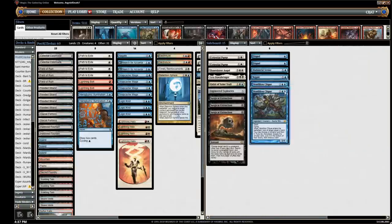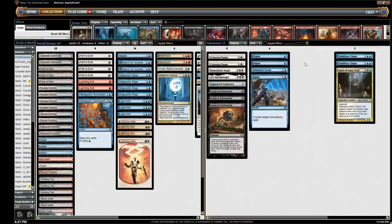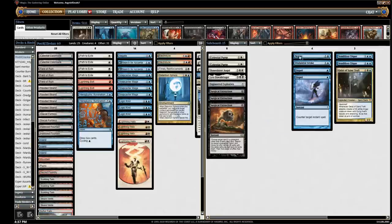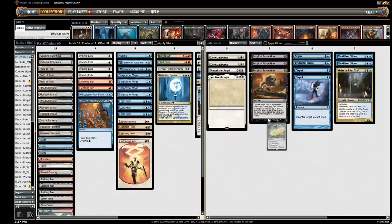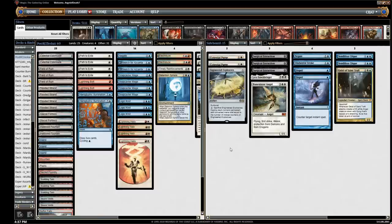We have a couple cards to help provide pressure against decks like Storm or Tron, and some cheap countermagic that's more matchup-dependent. Three Surgical Extractions for those graveyard-based decks — also good against the Phoenix decks. Lyra and Baneslayer are good against a lot of the creature decks and decks like Dredge and Phoenix. Two Purge is in a good spot right now — a fair bit of red and black permanents you want to be exiling. EE is just another catch-all answer.